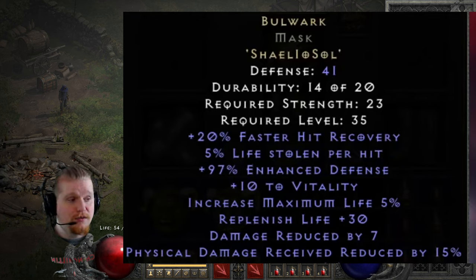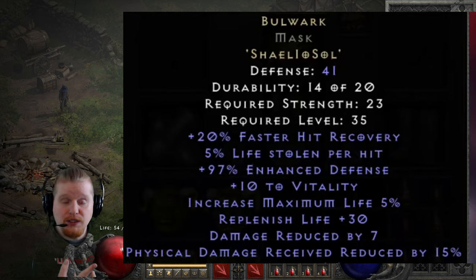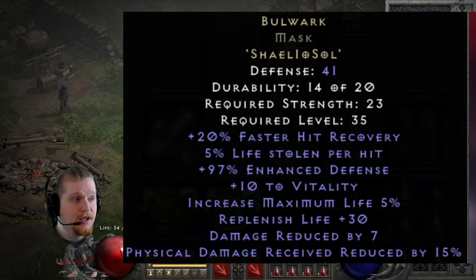Every single one of these RuneWords has a different ending, and the ending determines what the resistance is going to be. For Fire it was the Ral Rune, for Lightning it was the Oort Rune, for Cold it was the Thul Rune, and for Poison it was the Tal Rune. For the physical version it is going to be the Soul Rune. The Soul Rune also gives a damage reduced by 7, which is pretty nice, especially for level 35, which is a relatively low level in general.